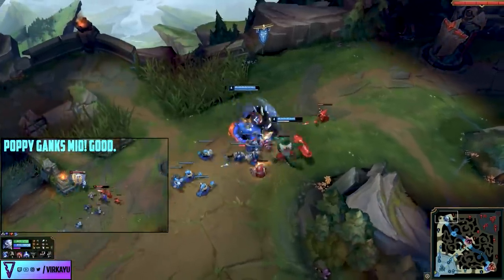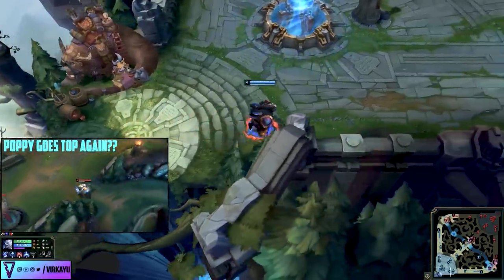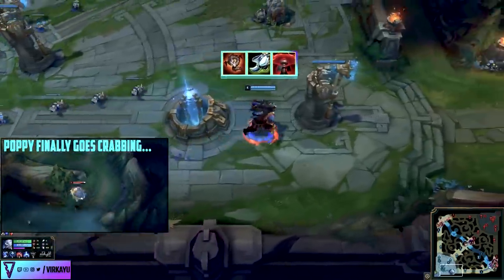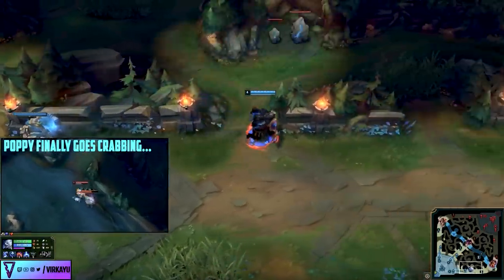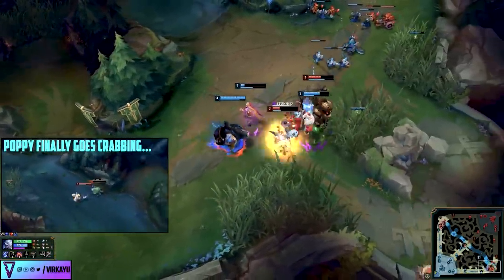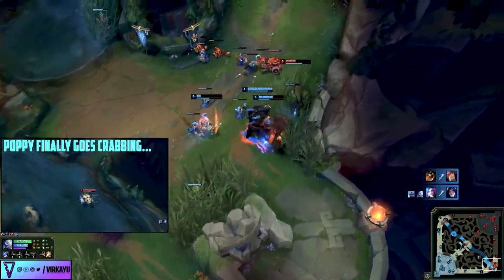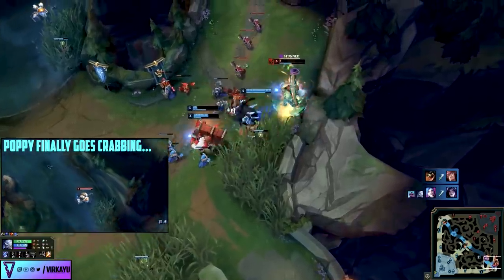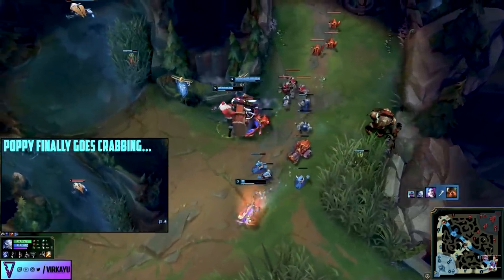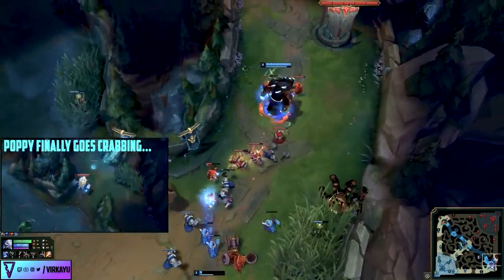Even when setting ganking tempo — as you can see in this Volibear game I did — you get an excellent start, get an invade off, a solo kill, gank top lane, reset, get your Swifties. I don't go do my Krugs and Raptors first; I head directly to the bottom lane because they're fighting, they're skirmishing. I knew the enemy jungler was killed by me, meaning she would have recalled and logically needed to do the crab first to avoid running into me again.